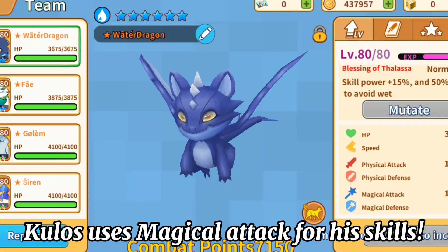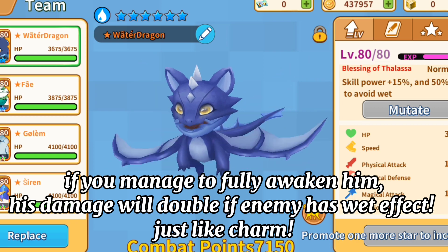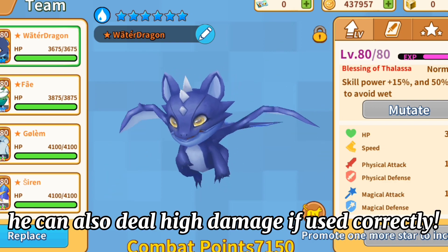Kulos uses magical attack for his skills. If you manage to fully awaken him, his damage will double if the enemy has wet effect, just like Charm. Kulos has high HP and defenses. He can also deal high damage if used correctly.